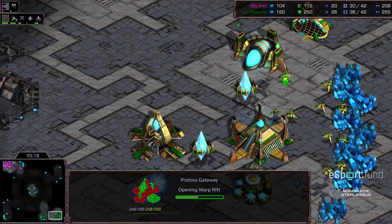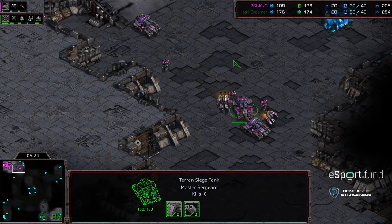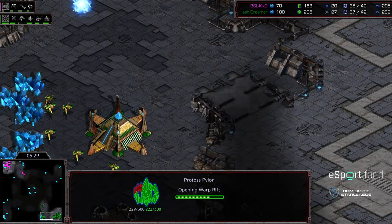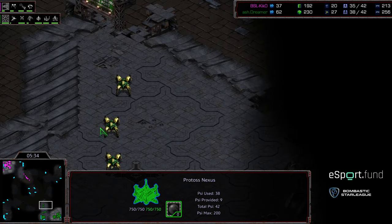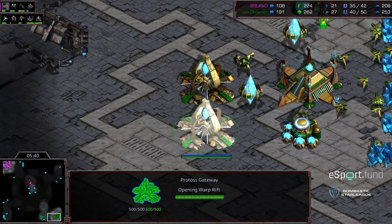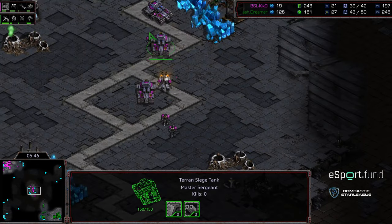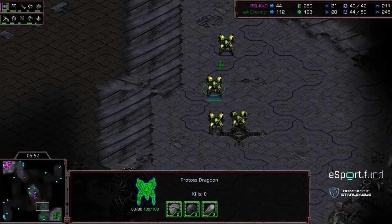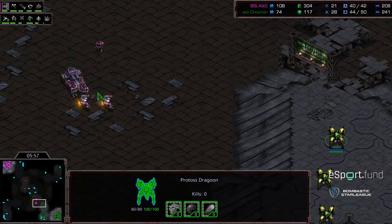Grabbing a second gateway now. Robotics facility is finished. I don't even know that the Reaver's going to be in time to provide additional defense. He's only got three Dragoons on front, with an observatory and pylon. We already have three siege tanks, three Marines, and several SCVs making their way across. Dreamer not engaging at the forward position. Maybe with the high ground advantage and some micro he can pull this off, but this is going to be very difficult to hold back. Some vultures are going to be following up as well.